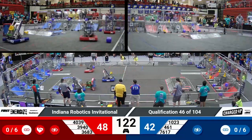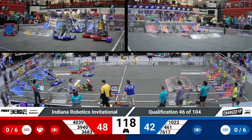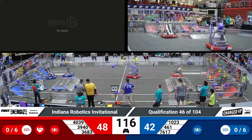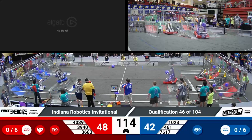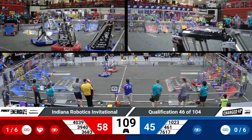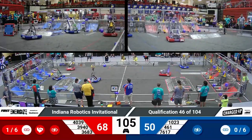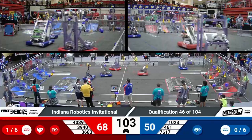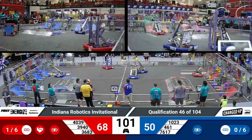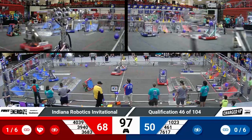Drivers in control here working on establishing their first link, but a hang-up in the center of the field. Makeshift Robotics for the Red Alliance gets a little bit hung up on a collision — they tip on over, still in control of their robot despite their wheels not being on the floor. They might be able to use their manipulator to right themselves. Playing down a robot for the majority of a match will be difficult for the Red Alliance.